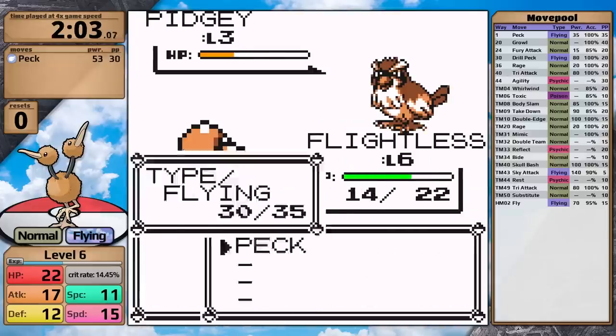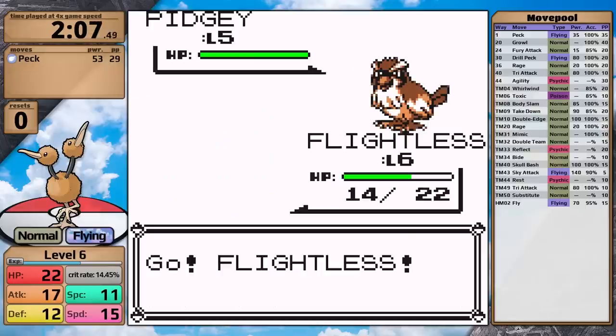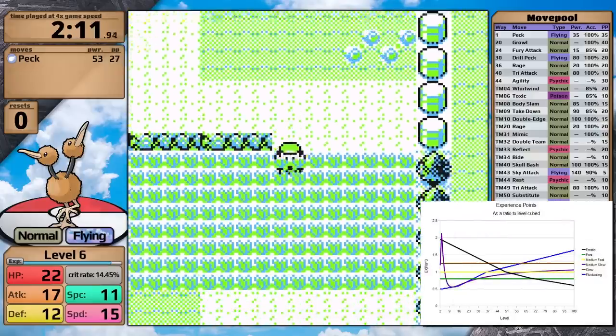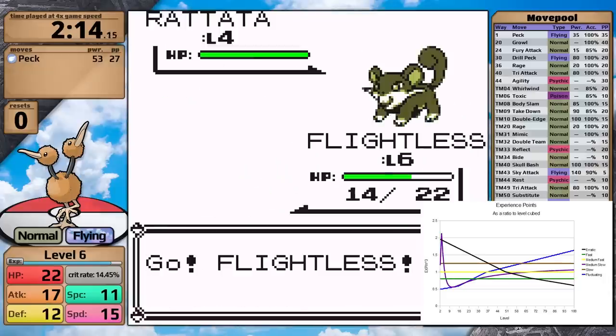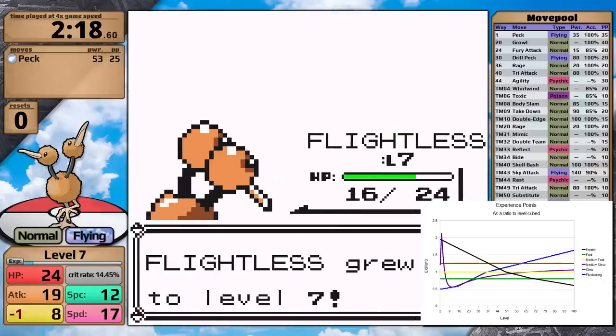After delivering Oak's Parcel, I decided to do a little bit of training on Route 1 to take Doduo up to level 8. By the way, it has a medium fast growth rate, which is pretty good for these challenges. It's the second worst experience rate in the game, but it is nowhere near as bad as slow, so Doduo is going to be fine.